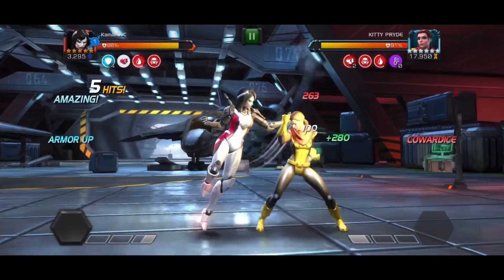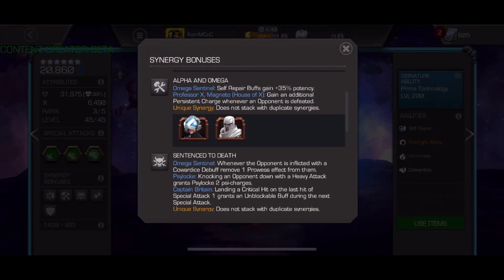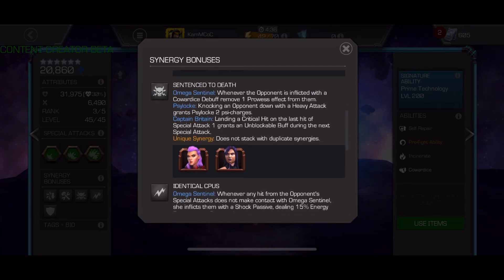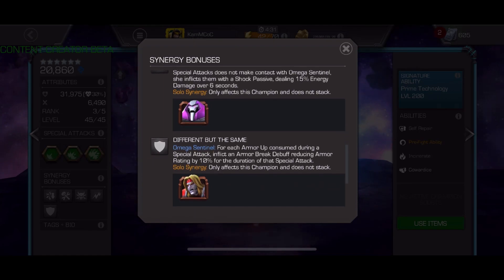You'll reduce all incoming non-critical energy damage by 85%. As a fun little side note, she demolishes Kitty Pryde. She also has access to some decent power control, passive shocks which give her increased power gain, prowess removal, and armor breaks — all via synergies.